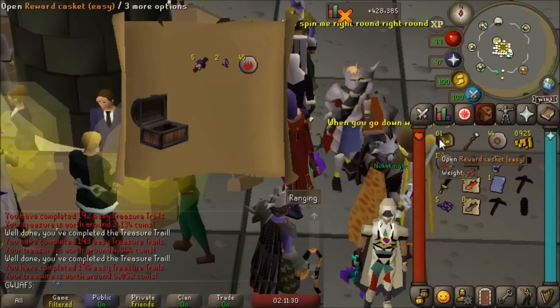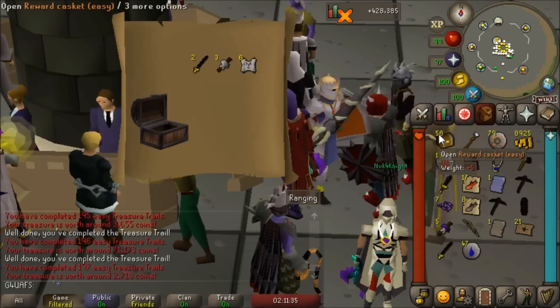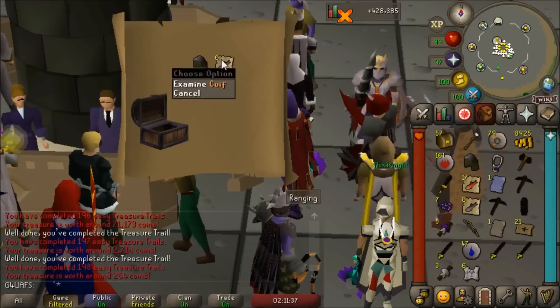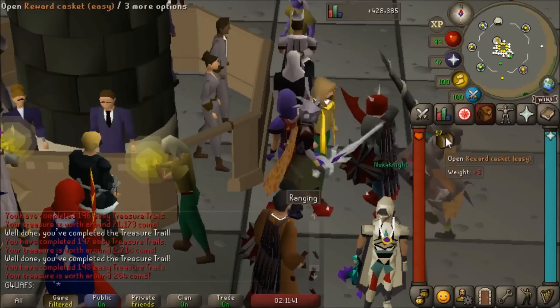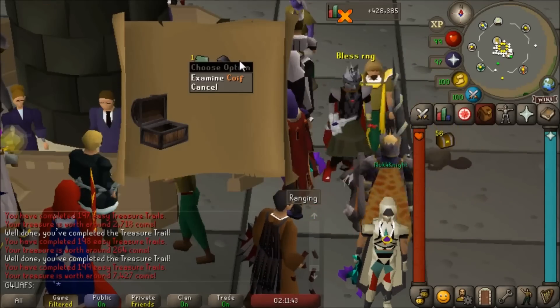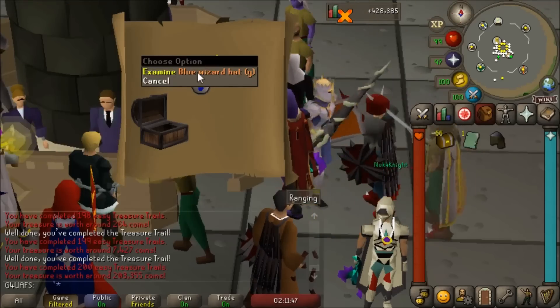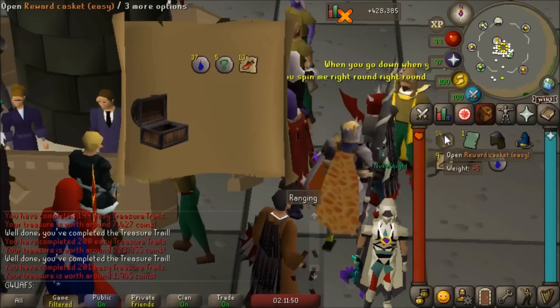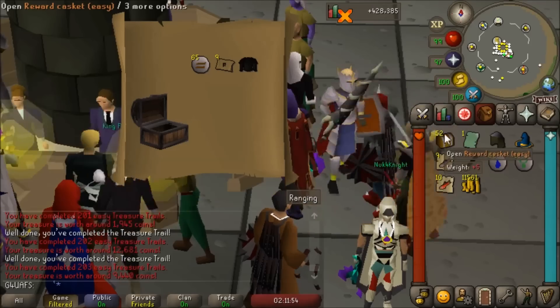I want the cape of skulls — that's worth about 30 mil right now, and 30 mil is good money, especially from an easy clue. And we got the coif! Finally, we got the coif. Back to back coifs — oh my god, they're gonna say it's rigged. Blue wizard hat g — we got both of the gold trimmed wizard hats, I'm happy. That's some dang fashion scape.